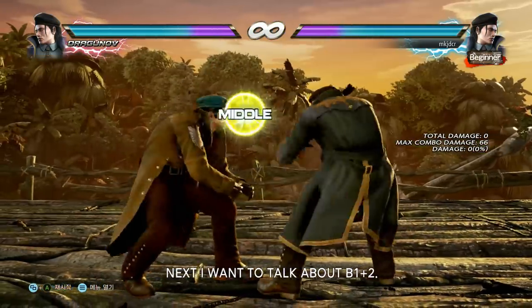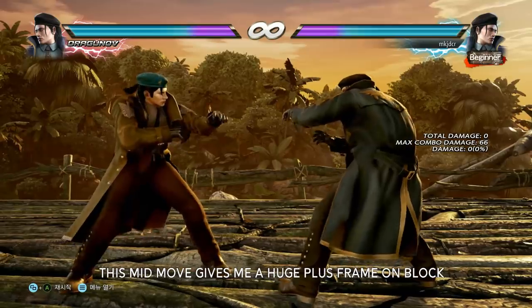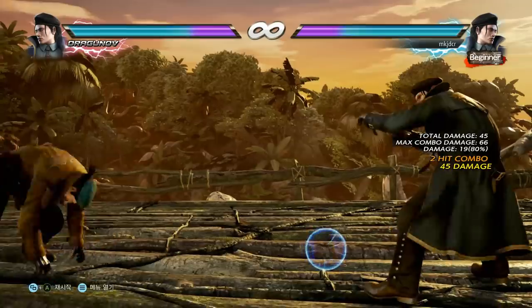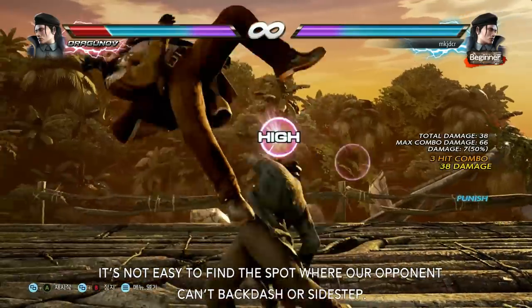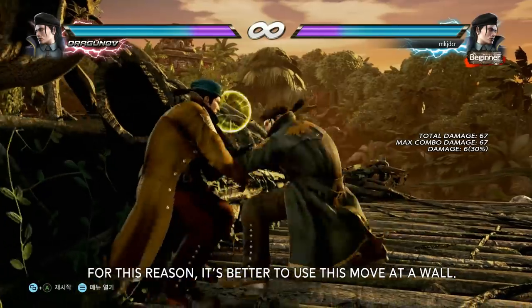Next, I want to talk about back 1+2. This mid move gives a huge plus frame on block, which is plus 6, and makes great damage on hit. But this mid move has a short range. It is not easy to find a spot to use it when our opponent can back dash or side step. For this reason, it is better to use this move near the wall.